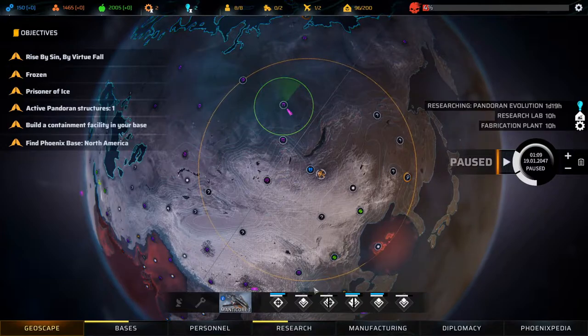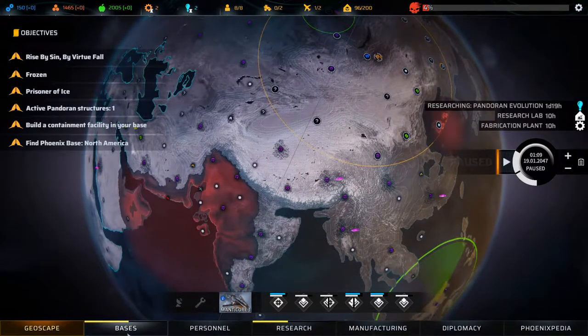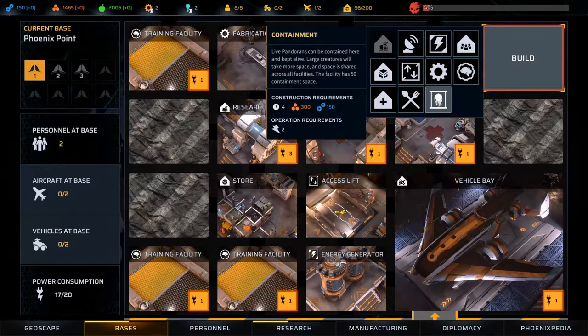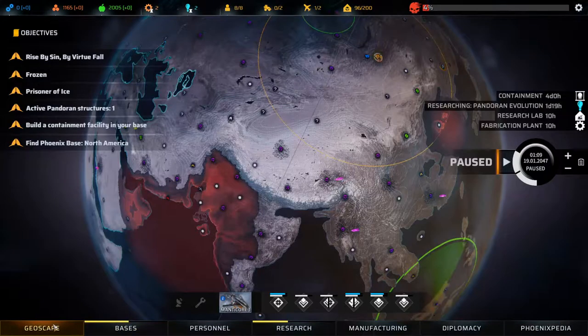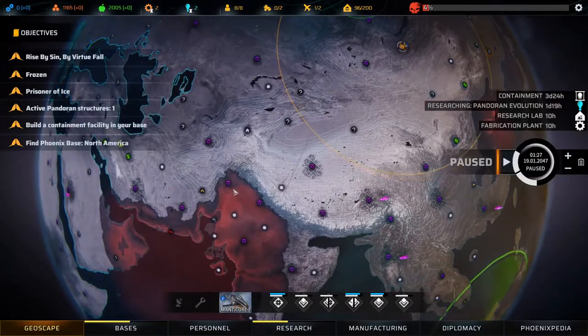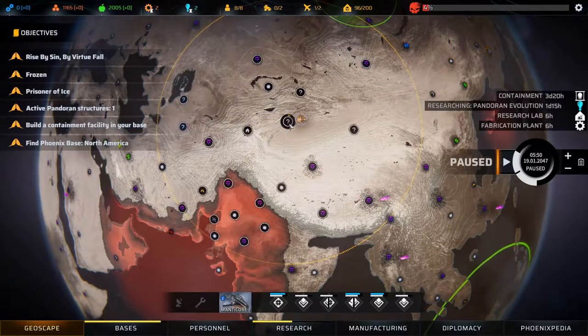Let's head back, rest up a bit. If we go to bases, we have a lot of materials now. I want to build the containment facility — it'll take four days to build, and that's fine. Let's head back to base and take a little rest. Actually, let's explore this on the way.